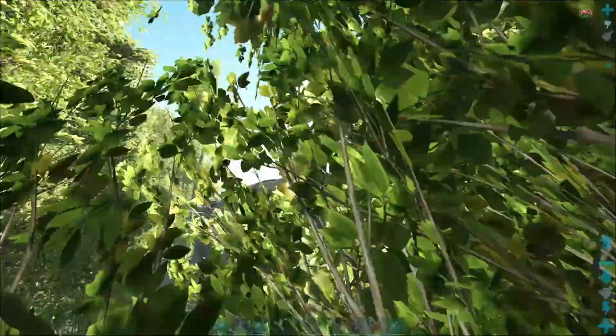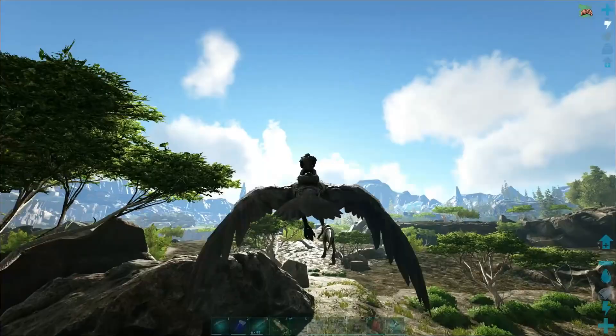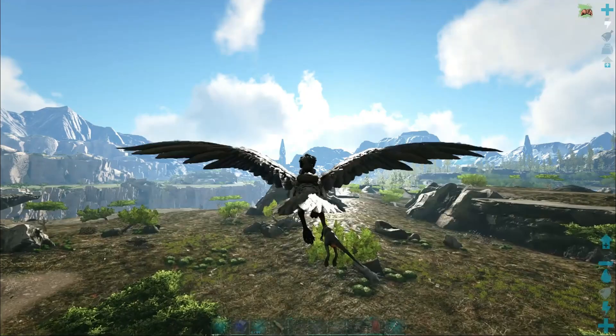I got some eggs on me — a Giga, a Rex, and a Barry — just some ones I've picked up over the past couple days. We're going to tame him up and probably going to do just basic kibble. It's the easiest one and the cheapest. I'm wanting to do that for the next boss fight, for the alpha.